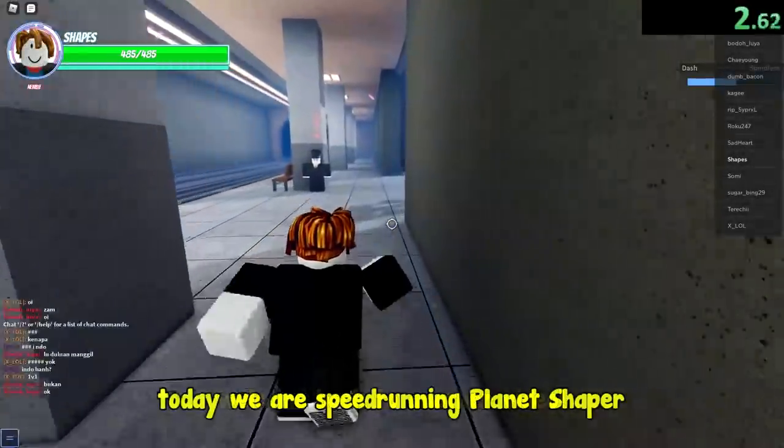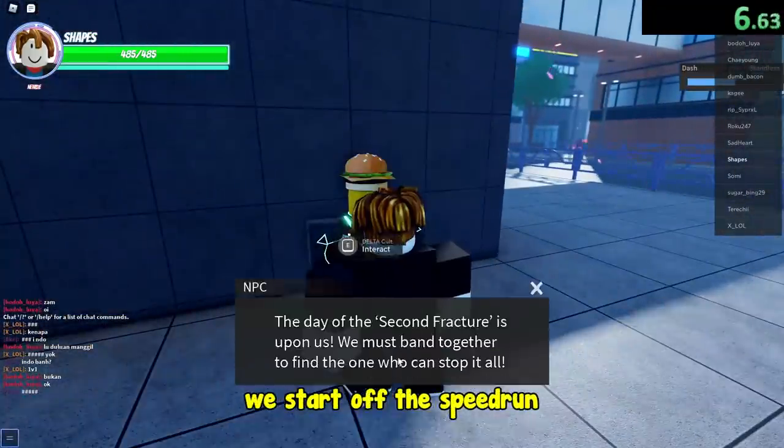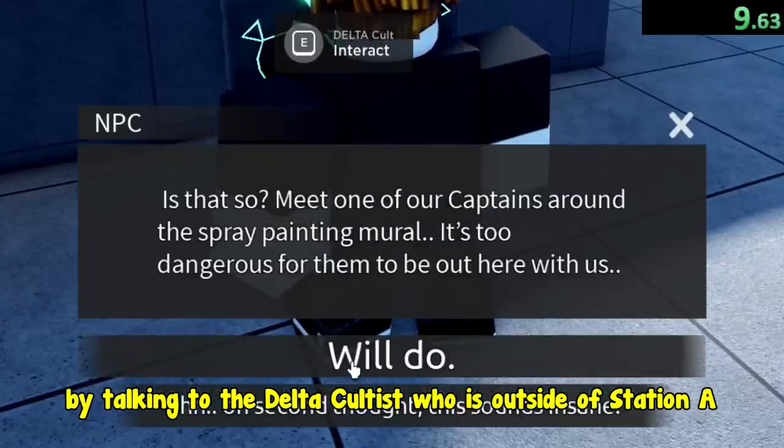Welcome back to another video. Today we are speedrunning Planet Shaper. We start off the speedrun by talking to the Delta cultist who is outside of Station A.